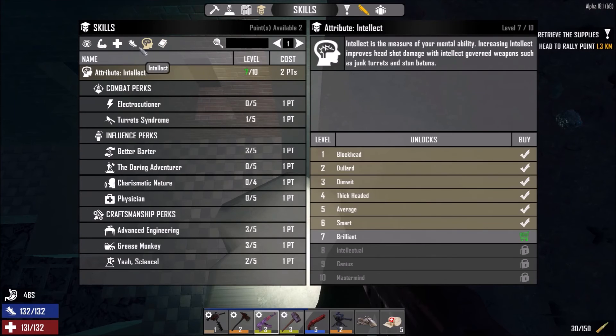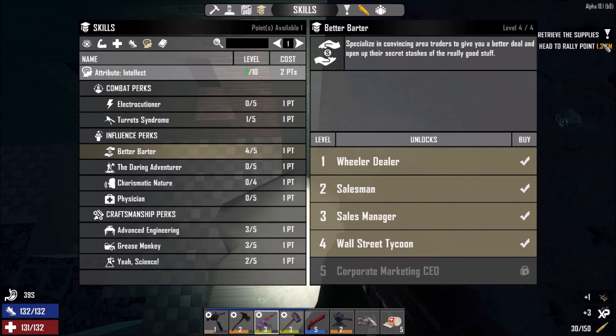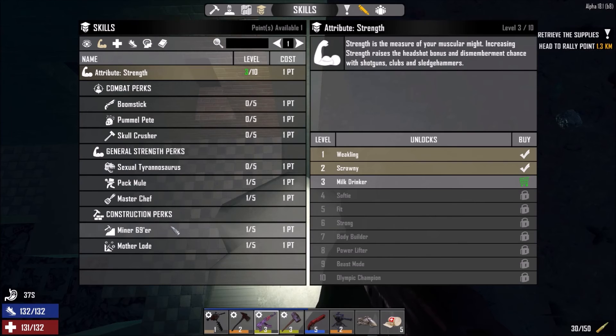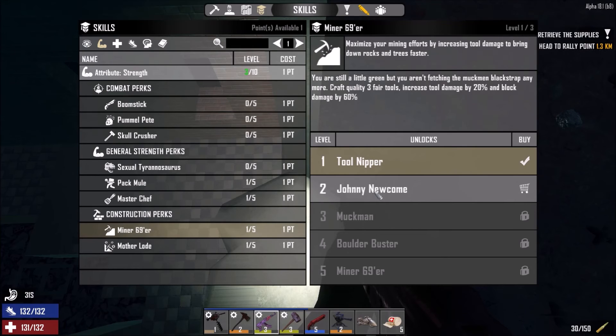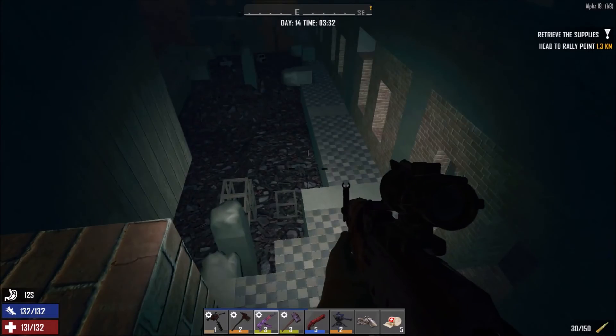Better Barter — I know it seems like a waste to some of you, but if we can get better items from the trader, why not? We already have a quest we need to do. For Strength: Motherload harvests 40% more from ore, stone, terrain blocks and trees. I think in the long run we need more wood and iron, so let's go for those points, otherwise I'm never going to invest in them.